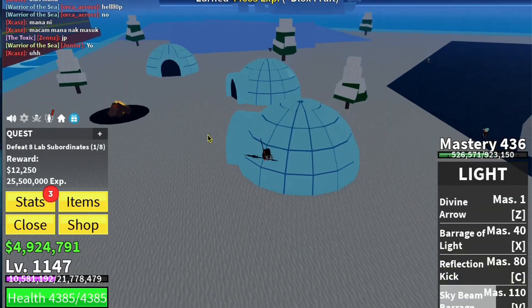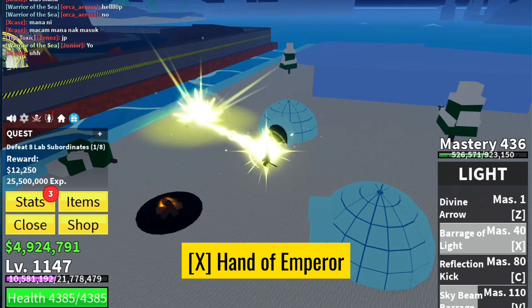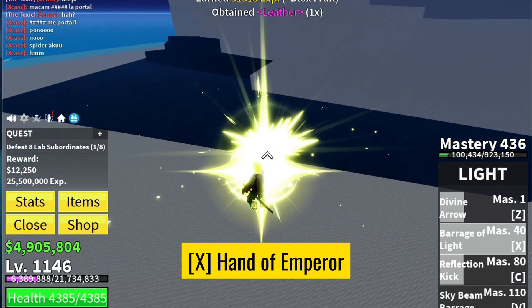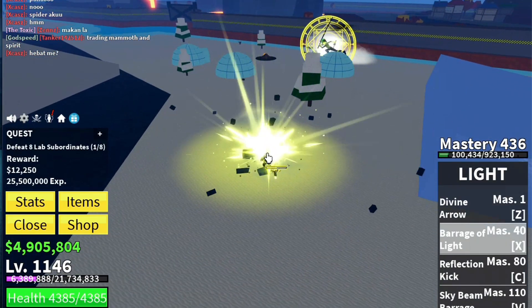Moving on to the Hand of the Emperor. Activated by pressing X, this ability summons a mighty hand that grabs your enemies and crushes them. It's a no-nonsense move, great for getting up close and personal.